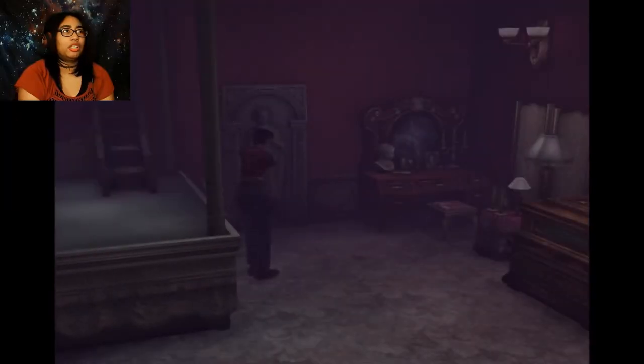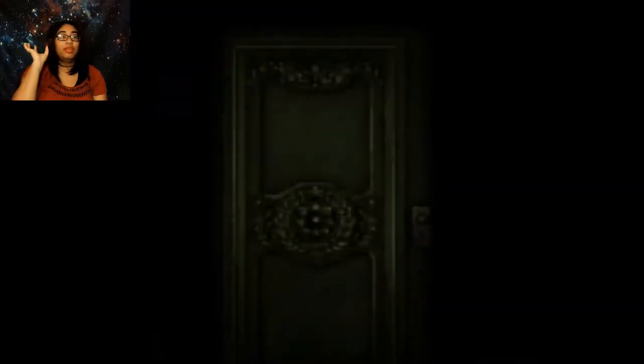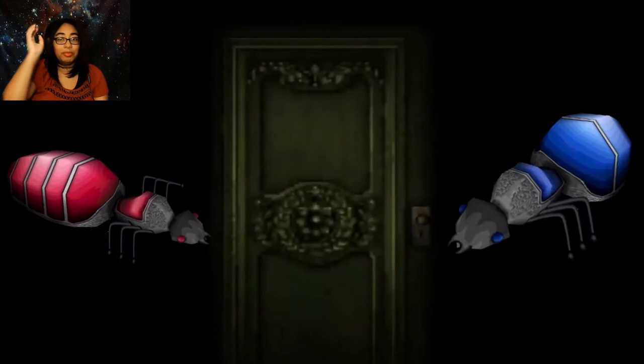Oh my god, don't do that. Eagle plate — so basically we need to get the red ant and the blue ant, put them in the things, and then the thing will open on the ceiling thing.